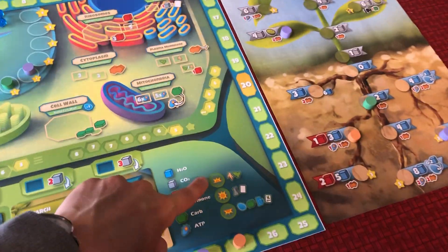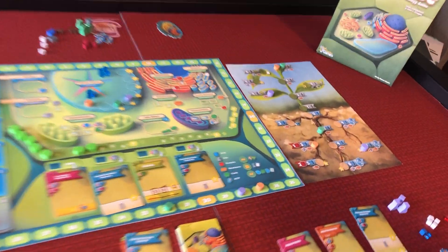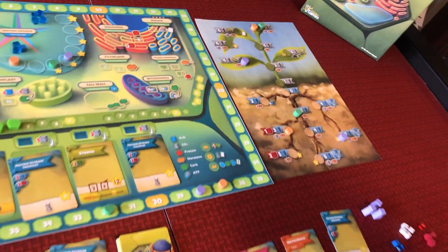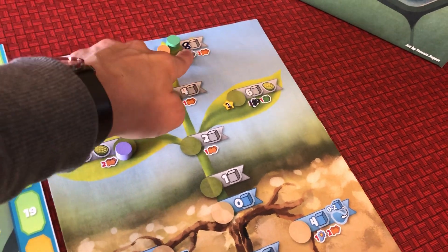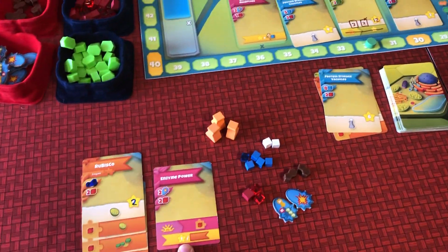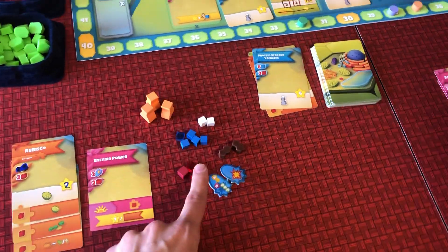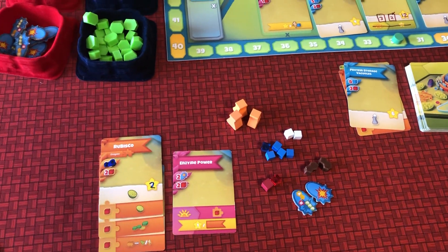At the beginning of the round is the sunrise phase, when we all get to collect income from our advancements on the plant board. I'll do mine and these guys can do their own. I'm the orange player, so I get eight carbon dioxide for the round, and I also get three water and one protein. But I have enzyme power, now called enzyme production, which lets me spend one protein to activate one of my enzymes and use its bonus ability during the sunrise phase.